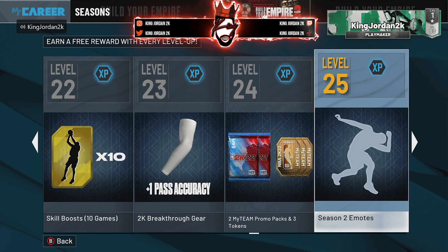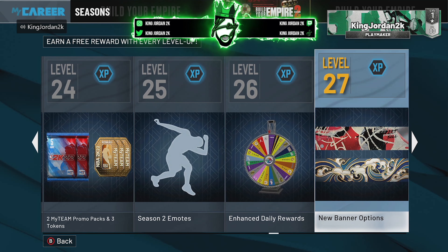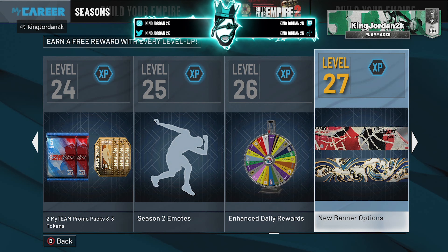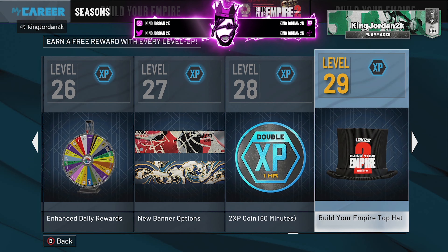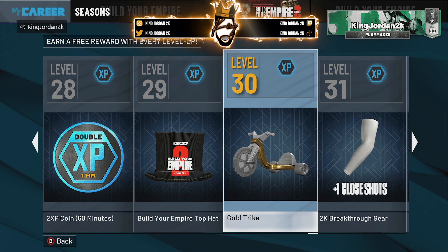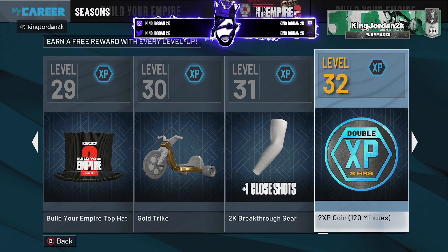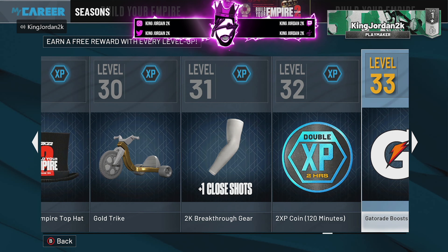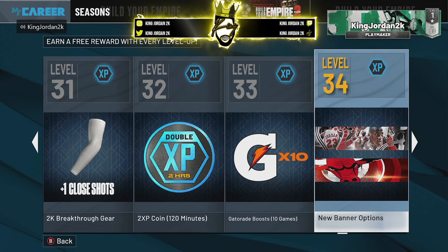Level 25, you get season two emotes. Level 26, you get enhanced daily rewards. Level 27, you get a new banner option. Level 28, you get a two times XP coin. Level 29, you get the Build Your Empire hat. Level 30, you get a golden trike — pretty dope that we get that free now. Level 31, you get a plus one close shot. Level 32, two times XP coin again. Level 33, Gatorade boost.